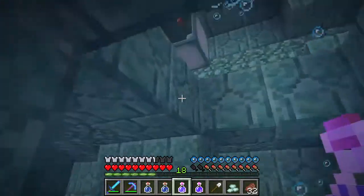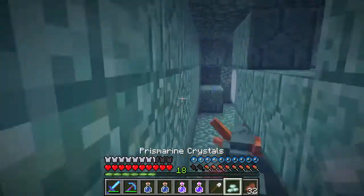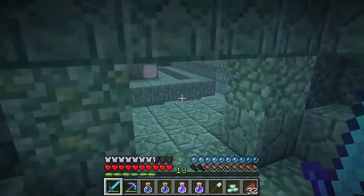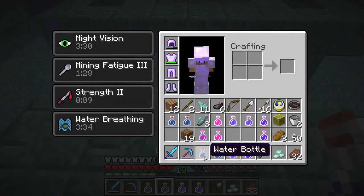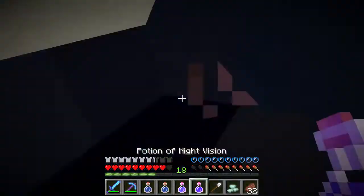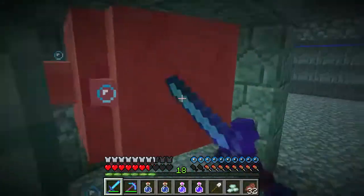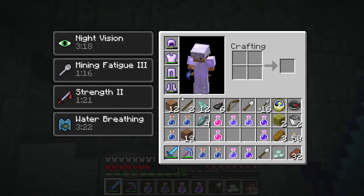We need to keep an eye on the water breathing potion. Can we go up and back down? There he is — is that him? He's through here and down here. Let's get another strength potion, drink up, and hit him. We got him and got his drops.